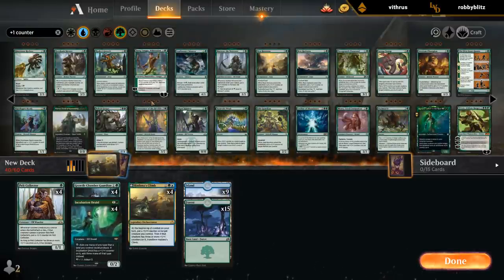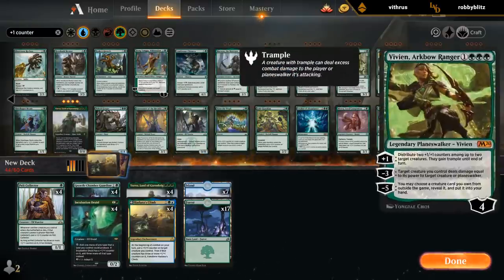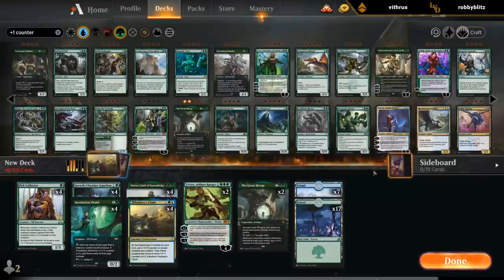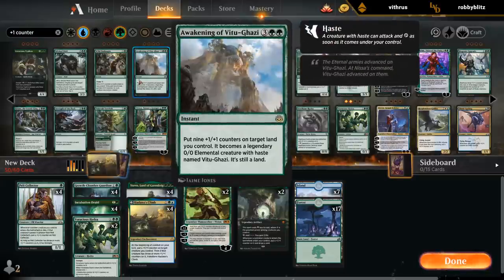Probably diverge from the Explore package. Yorvo seems tailor-made for Hadana's Climb. And then we'll just be mono-green with a blue splash. Vivian also seems quite good. Could play a couple hinges to go with the adapt creatures. Voracious Hydra seems great.